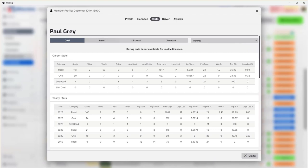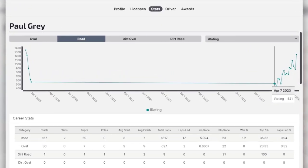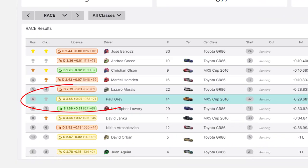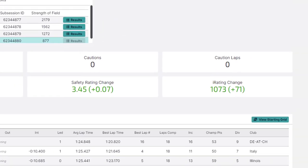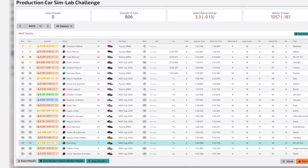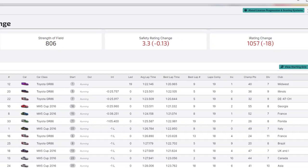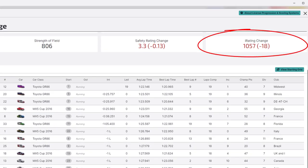In iRacing, every driver who progresses beyond rookie has an iRating, which is essentially a number that, broadly speaking, represents their skill level — or at least, how lucky they have been. It's calculated on your performance in official races only. If you win or perform well against racers with a high iRating, your iRating will increase. On the other hand, if you perform poorly, especially against racers with a low iRating, your iRating will decrease.